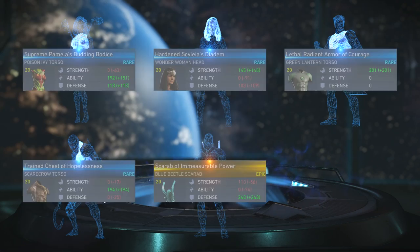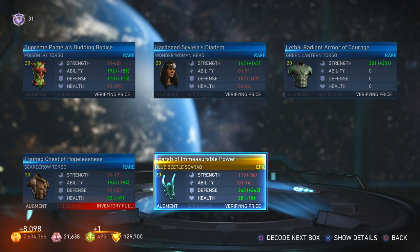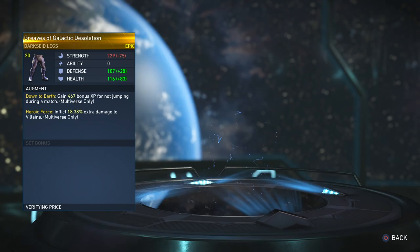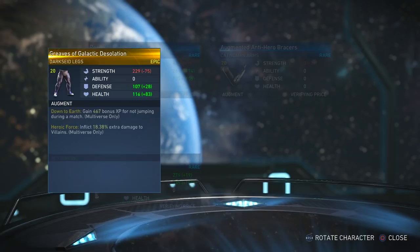Looks like I have overflowing Scarecrow gear — have to clear that up. Haven't played with Blue Beetle in a while; just got Blue Beetle stuff. Darkseid legs. Darkseid definitely has one of the weakest gears in the game — you can't really get too much variety with his gear.